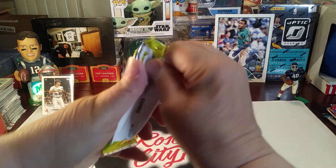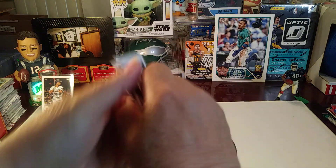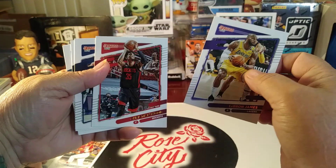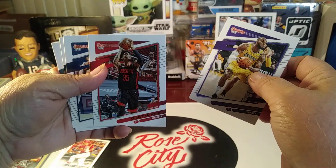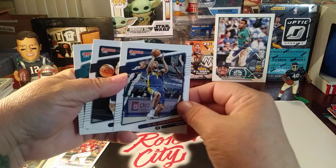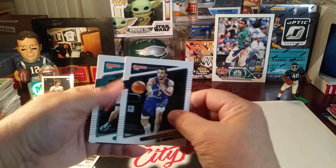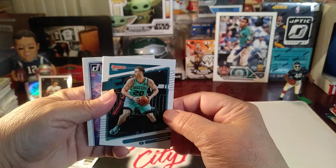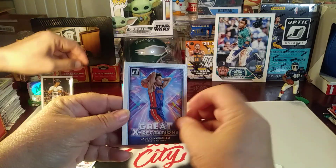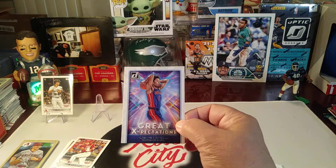And I'll go to the Donruss pack. LeBron James! Christian Wood, Malcolm Brogdon. Gordon Hayward and Great Expectations. Of Cade Cunningham — nice, that's a cool looking card!